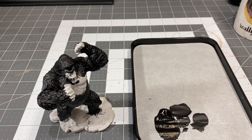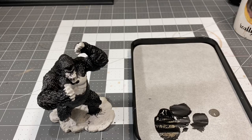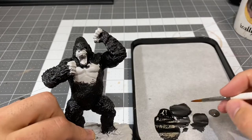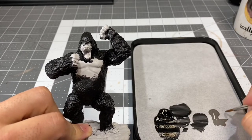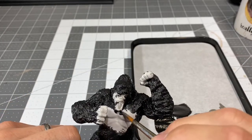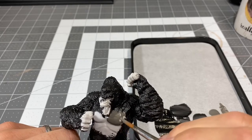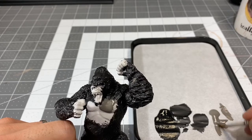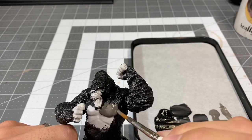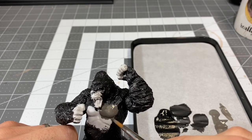Alright, the black is officially dry. We're going to go in here with Shadowed Stone and pick out the gray areas on his body — specifically his flesh, the chest, the upper abdomen, and the face, and his hands and feet. Right now I'm just kind of blocking it out. This is really watery — super diluted. I'm trying to kick off of it. I'm going to have to go back in with a second coat.